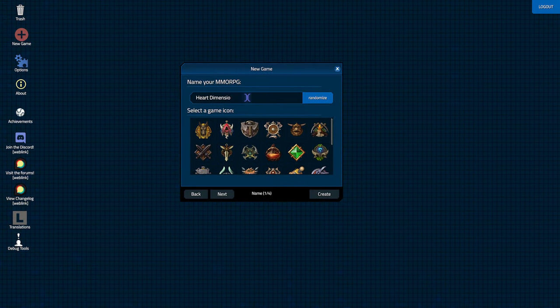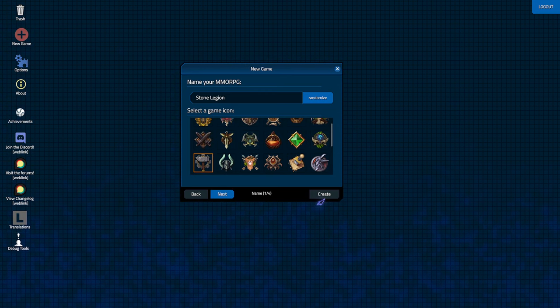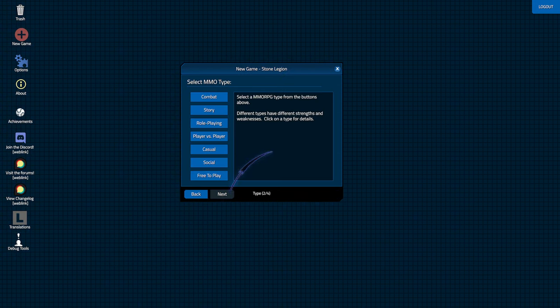We're going to go ahead and start a new game here. We're going to call it Stone Legion — we're Stone Legion after all. And there's a symbol that seems appropriate here. This looks kind of cool, let's pick that one. And we'll go next.